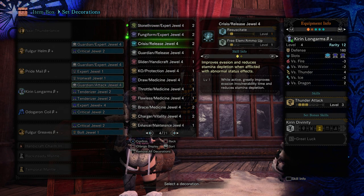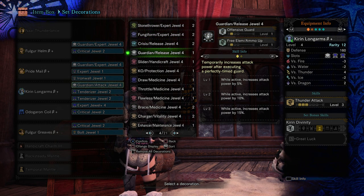They come in lots of different varieties — I actually recently just got a Guardian Release jewel, which is crazy. Any weapon that can guard can benefit from Offensive Guard, but we're basically just going to talk about Lance today.